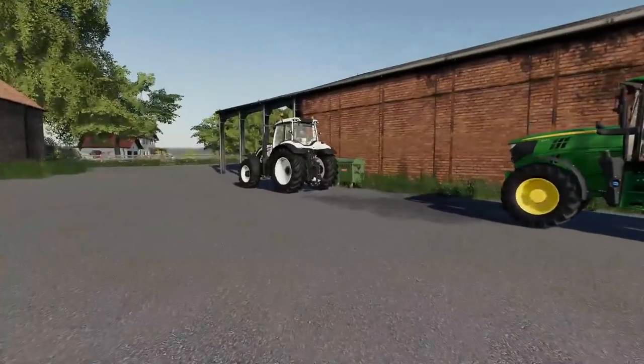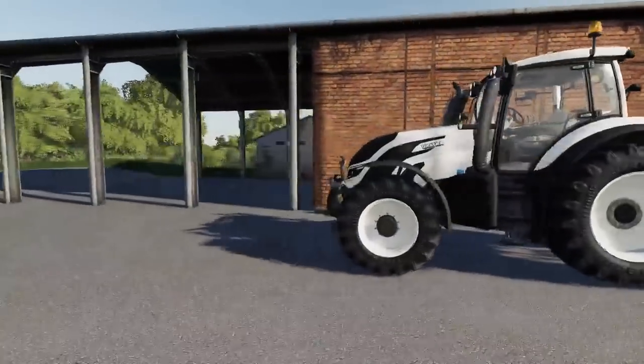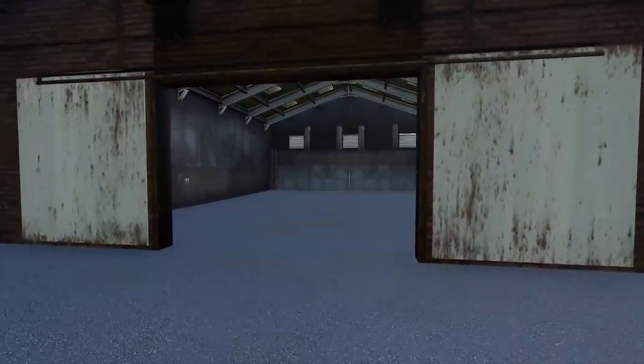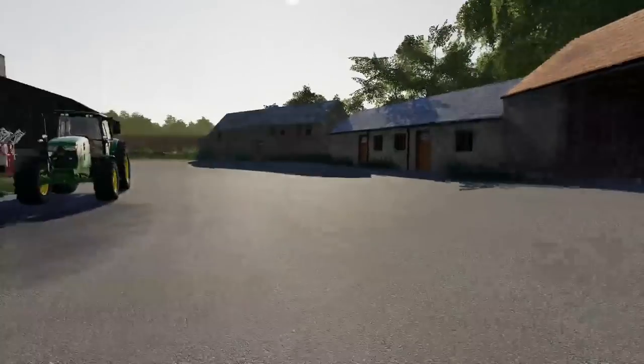We have the John Deere — the 1361 35M — and we've got the Vultura as well. Nice little selection, some good looking buildings. This nice little cold storage unit from Oakfield looks really well made, really well put together.